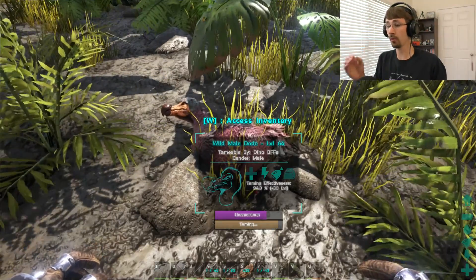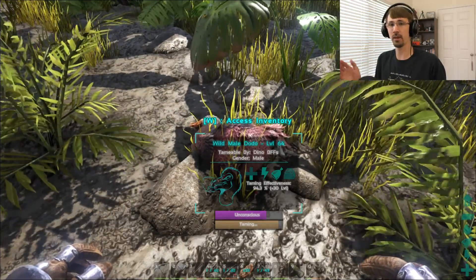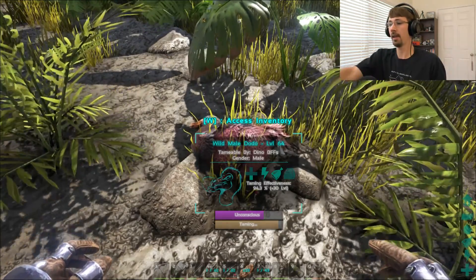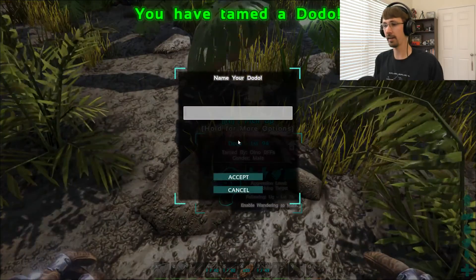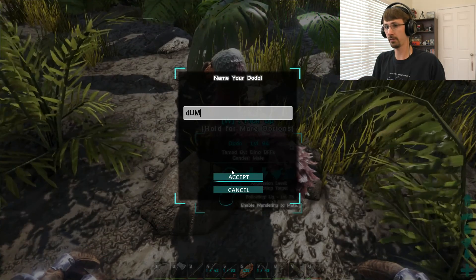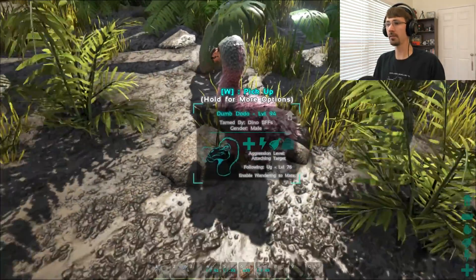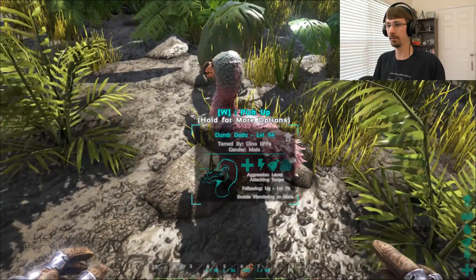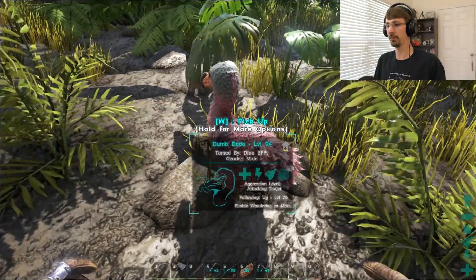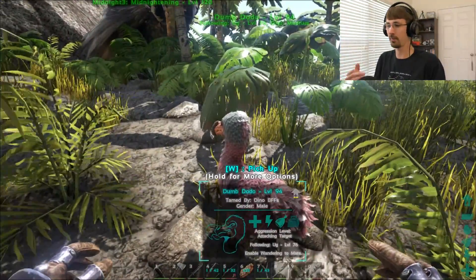I try to keep the unconsciousness right in the middle, especially for more advanced tames where it can drop rather quickly. You can see this thing is almost tamed. In the middle there's a taming effectiveness — the quicker you tame and the better the taming food you give it, the more bonus levels you get. I'll name this one 'Dumb Dodo.' It was about level 60 and you can see it jumped to 94 because I got pretty good taming efficiency — a 50% bonus. So I've got a pretty good dodo. If this was an actual rideable dinosaur I could build a saddle and ride it.